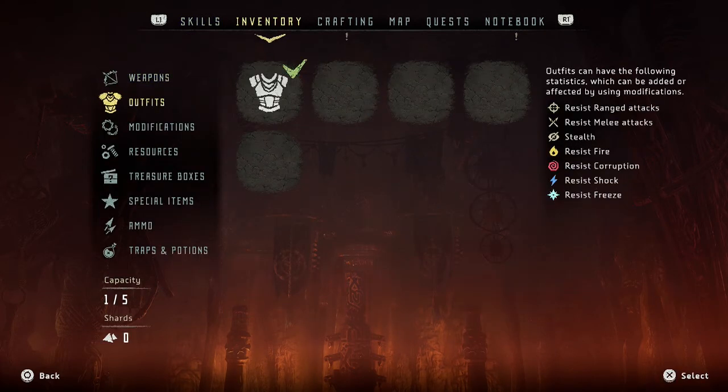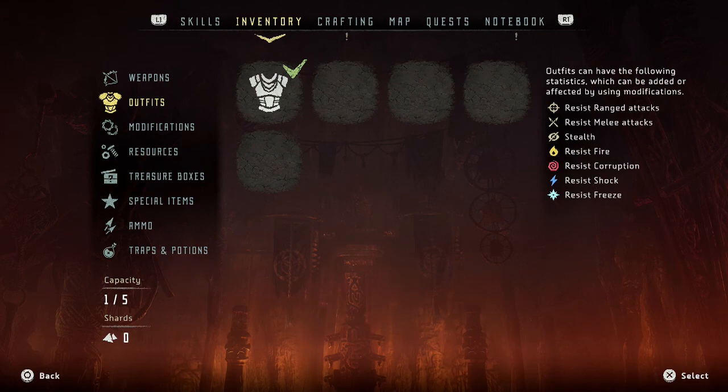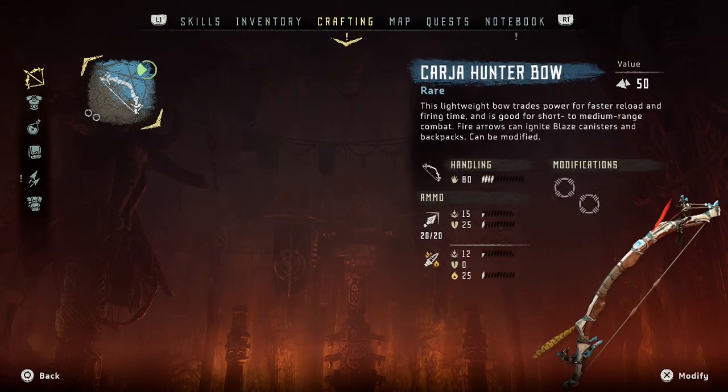And outfits - we get different outfits! I do need to get the DLC for this game; this is not the Game of the Year edition, this is just one I got on sale a while back. I think the DLC hadn't come out yet. I can modify my weapon. My slow bow trades power for faster reload - good for short to medium range combat, and fire arrows can ignite blaze canisters and backpacks.